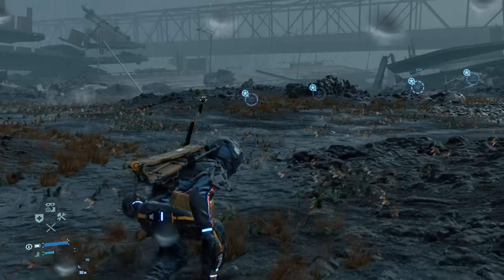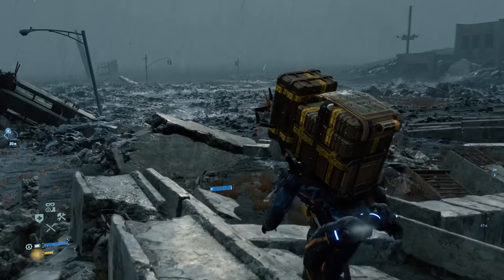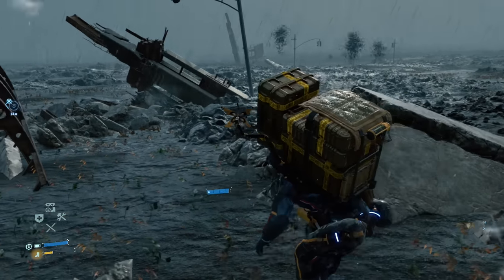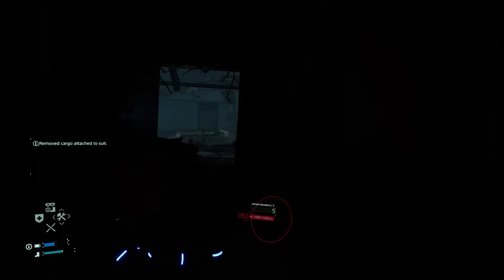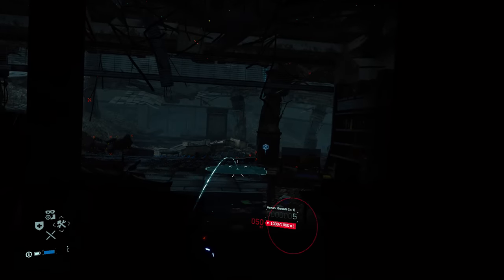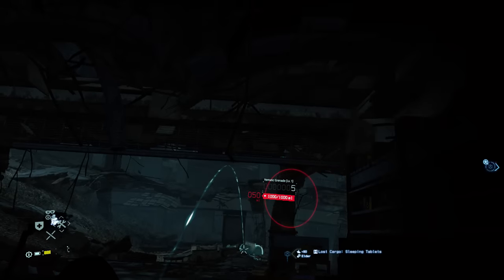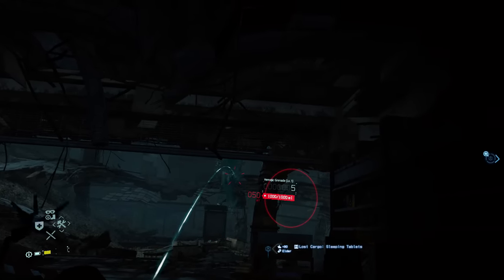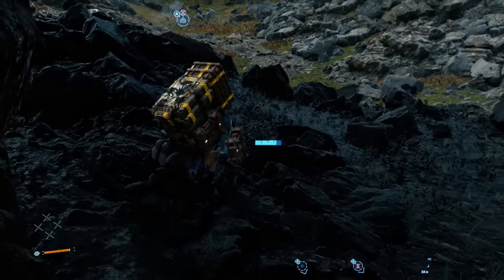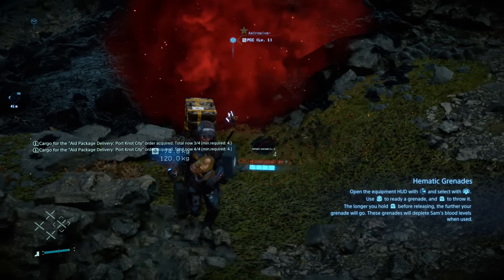If you're having trouble seeing the Odra deck because your cargo is in the way, press R3 to change your view. I usually always travel through BT territory with Sam viewed on the right side, otherwise you can't see where BB is alerting to BTs. You can also scan and stand still to see where nearby BTs are floating. If you want to take them out with a hematic grenade, throw it on the floor underneath them rather than directly at them, since there's a good chance you'll miss — especially if they're moving around or still invisible. Throw it at the floor when they're trying to drag you under and it'll help you get out of that situation.